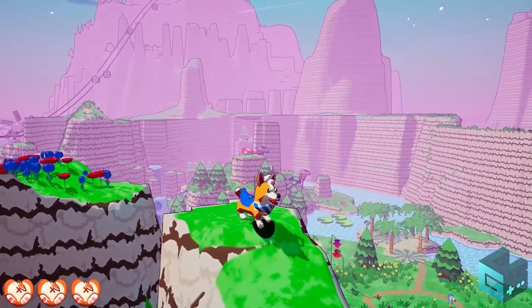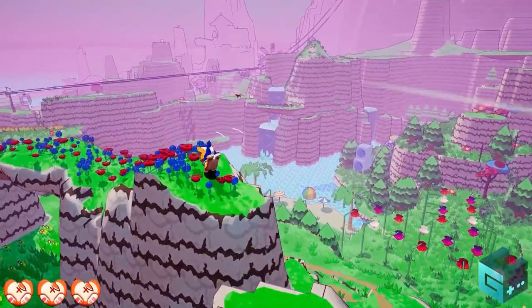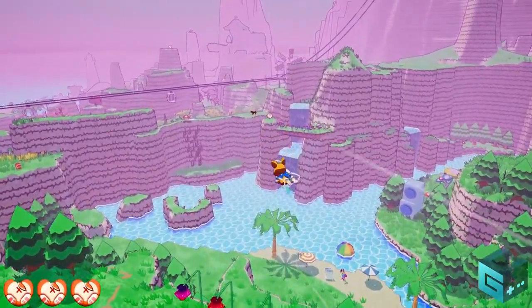So let's look around and see what else we can see here. What's that over there? That looks like a lost dog we can rescue. Let's go see if we can get him.